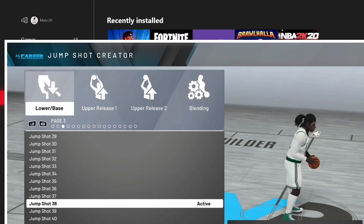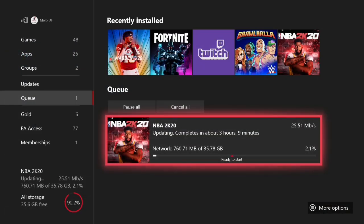Coming in at number three, this is a jump shot that I don't see a lot of people using, but when I tested it out it was actually really nice. I don't have any clips of me using it, but I'll have the jump shot on the screen with some gameplay in the background. This jump shot is Jump Shot 49. I've tested it a few times, especially in Prime — I liked it a lot. I thought it was really smooth and quick, and it's definitely a good jump shot when you want to get quick shots off.